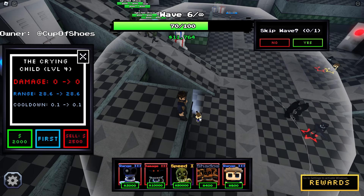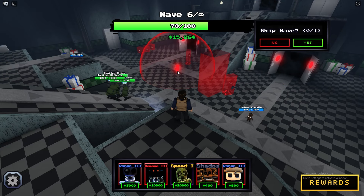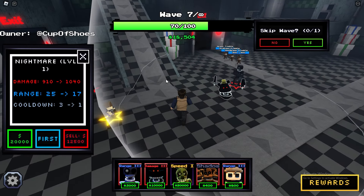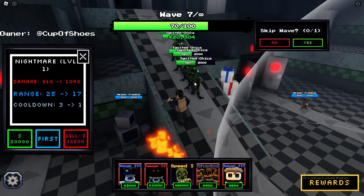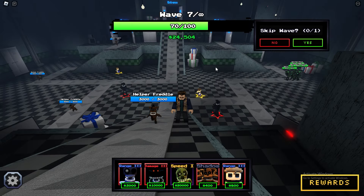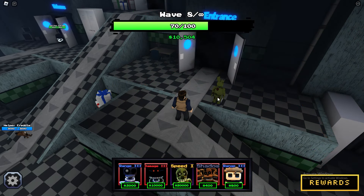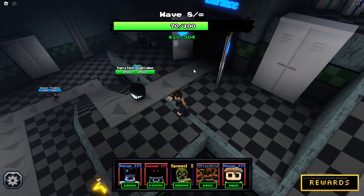I can place a whole three of them and they do 300 damage every one second — I'm gonna say that is actually very good. We have some Ignited Chicas coming, that should be no problem. A Crying Child right here would be good, maybe I'll reposition that one. My defense is looking actually pretty good. I'm just gonna max out this Nightmare guy, hopefully he will be actually very good.